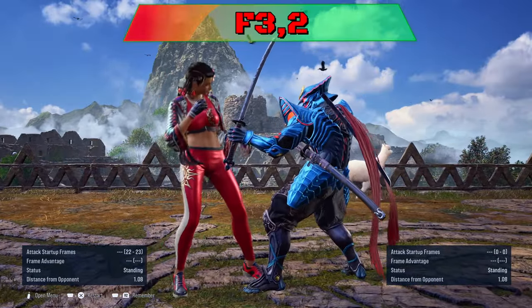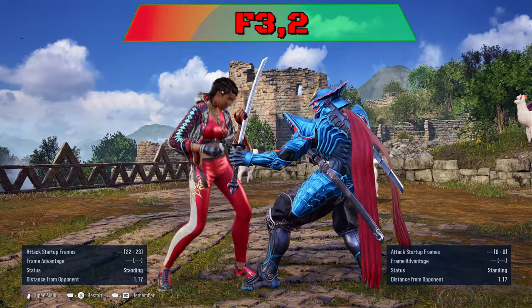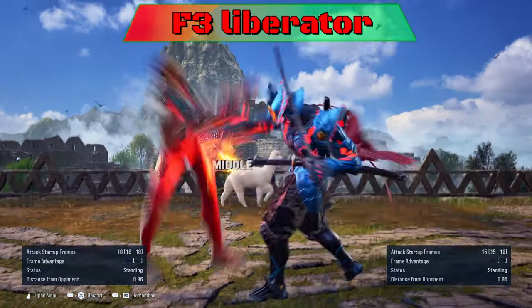4-3-2: duck the last hit to punish. Weak to sidestep or sidewalk left when evading the beginning string. 4-3 into Liberator can be launched.